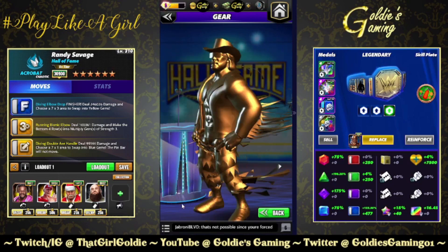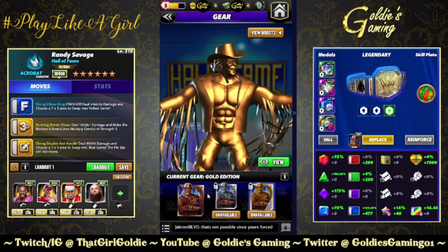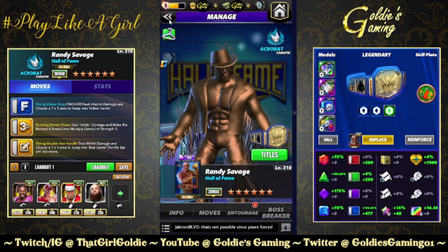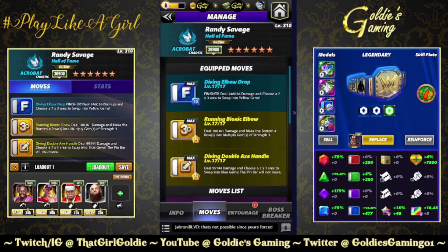Made the statue out of gold and then added paper. Anyways, I got three builds for you. He's really straightforward and he's gonna hit hard with or without gears. First build is available at four-star: the finisher with double yellow. His finisher, the Diving Elbow Drop, is 10 MP — deal 246,036 damage and choose a 7x3 area to swap into yellow gems.